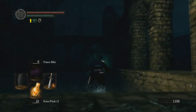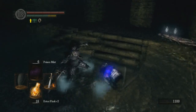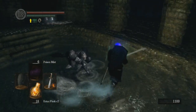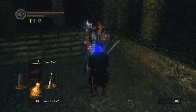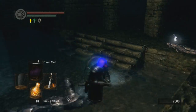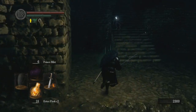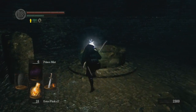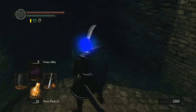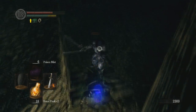Hopefully this will be enough humanity and item find to make this work. It's like basically two backstabs or a backstab and two hits. I'd parry them but I can't actually parry with this shield. I never picked up any of these items because I think I just ran straight to Four Kings and killed them immediately.